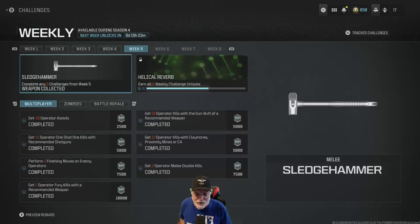Grandpa Newby reporting for duty, and life got better. Season 4, Week 5 challenges drop, and the reward at the end of the rainbow is the Sledgehammer. Here are the challenges, and you just need one class. The one class I used: the Riveter, with a knife as a secondary, and Proximity Mines. That was it. I carried that through all seven challenges.